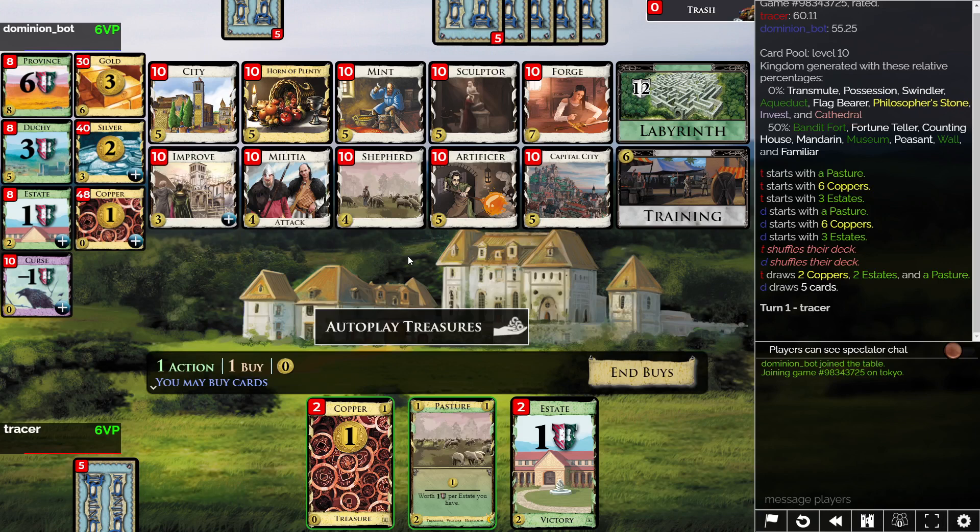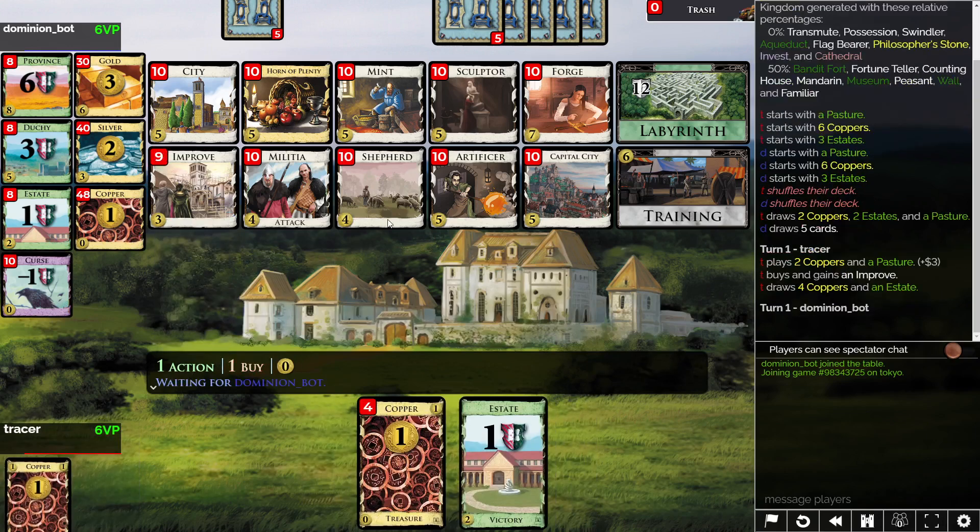Possibly we'll also get a Mint out of it, which would be sweet. Longer term I think it's Horn, but in the short term you have to figure out how to draw otherwise. We'll see what we can do. Improve also gets you these labyrinth points that don't really matter.